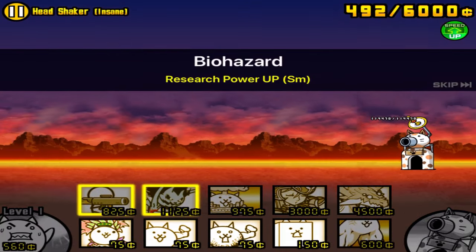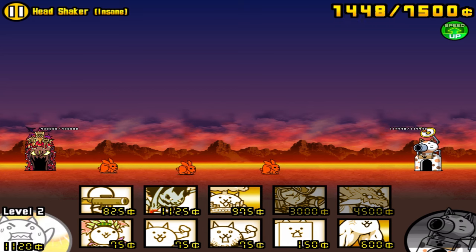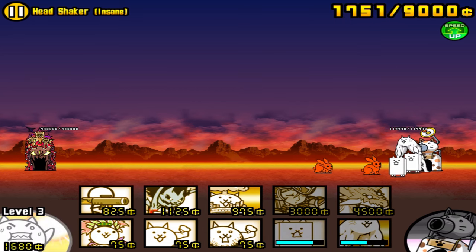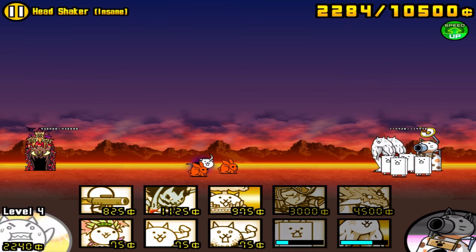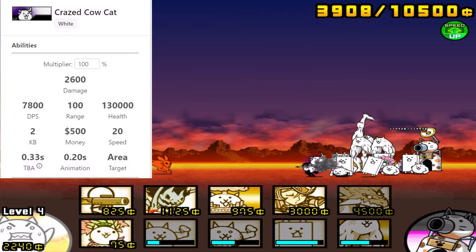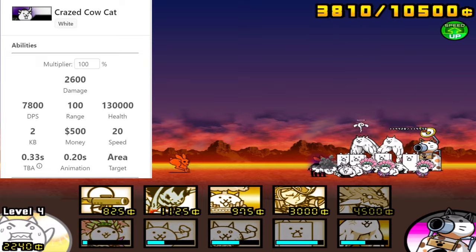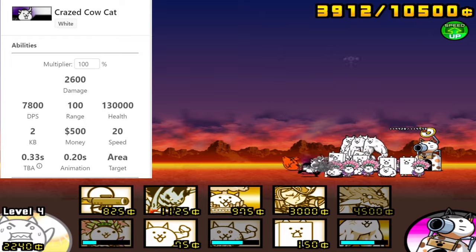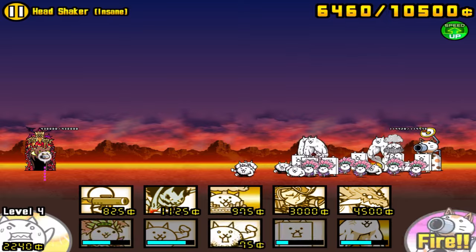Out of all the crazed cat stages, Crazed Cow has one of the easiest and most exploitable stage features. The only enemies in the stage are a couple of BB Bunnies that spawn in the beginning, along with a singular Crazed Cow. This enemy is extremely weak, with a meager 130k health and 100 range — you can see how it doesn't really live up to its name compared to its much stronger brothers.